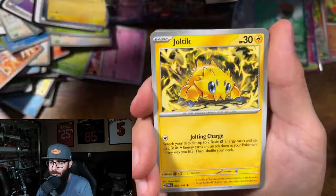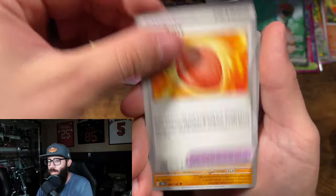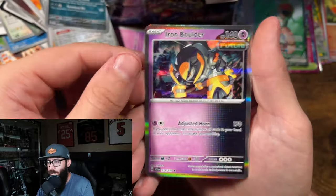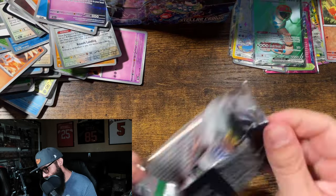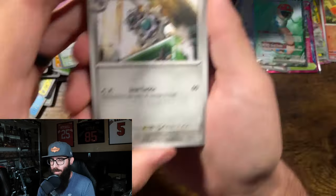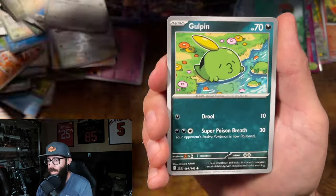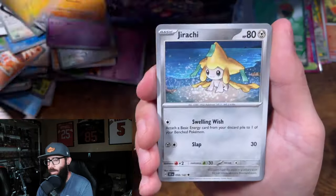Alright — Joltik, Toad, Minsho, Berry, Caridon, Swalot, Iron Boulder. We've got two more on the right side, and then we will be halfway through this opening. Are you guys excited for this set at all, or are you guys just holding out for Surging Sparks?